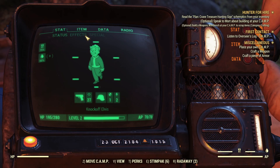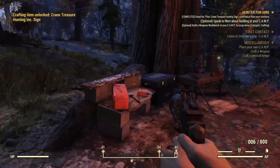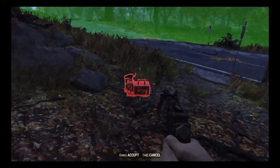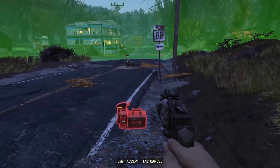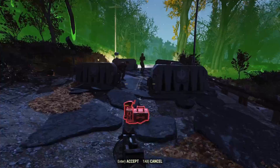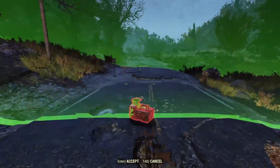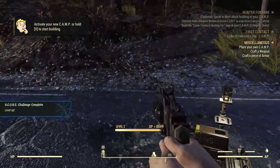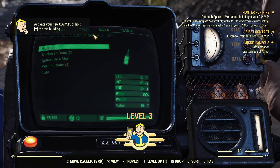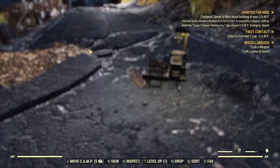We need to read the plan, crane treasure hunt sign. Let's see, do we even have that? We do. Now we need to place a camp. This might take a while. Okay, I'm level three now. Now we just need to place the crane treasure hunt inside.